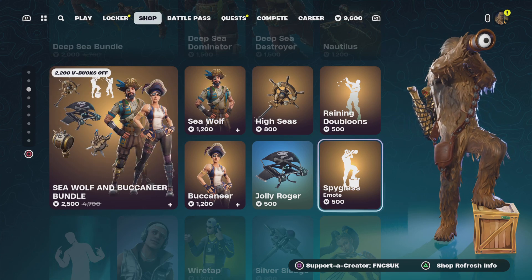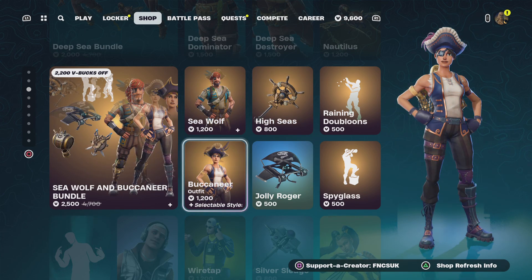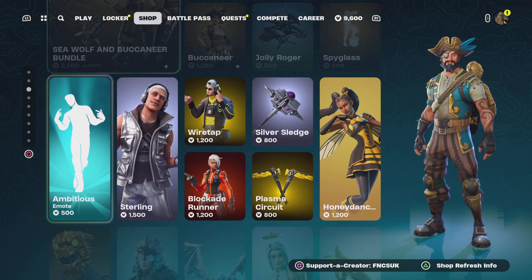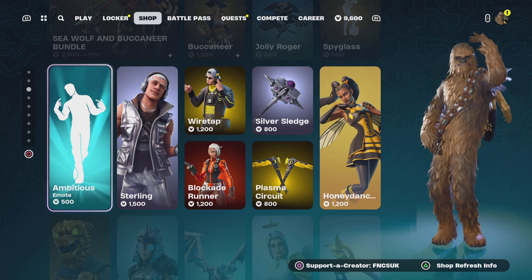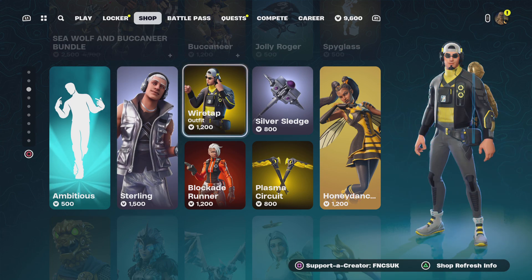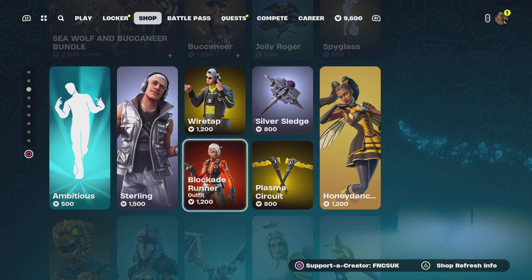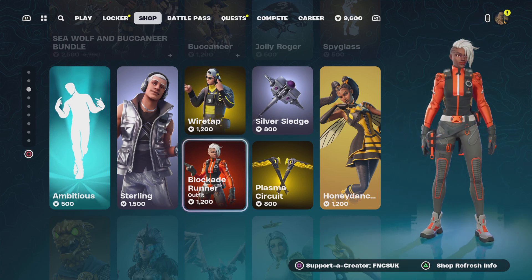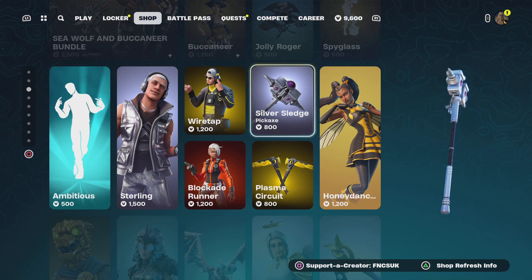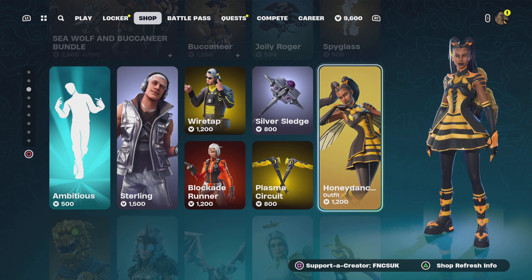It's kind of weird for two of you, isn't it. The Jolly Wadger, High Seas, Sea Wolf and the Buppany Arrow — that one comes with the bat bling as well, that one ambitious. And Blockade Runner as well, Silver Edge, Plasma Circuit, and the Honey Dancer there.